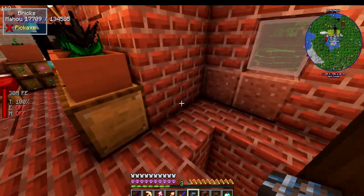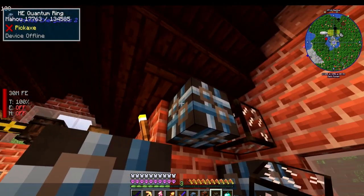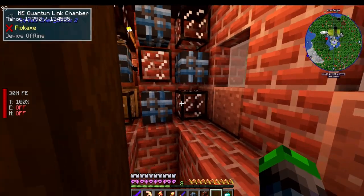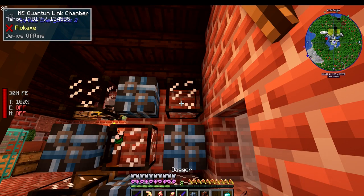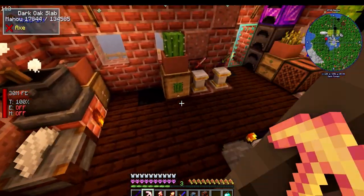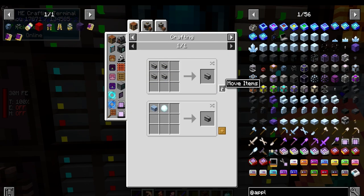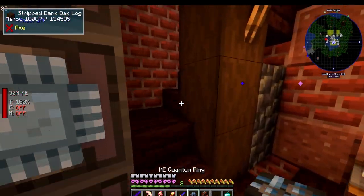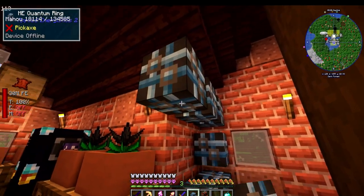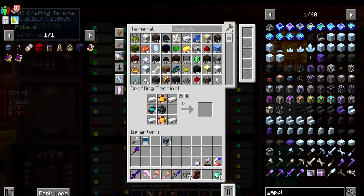Temporarily we can set it up over here - the quantum ring, I believe it's like this. What goes in the middle again? Oh wait - we didn't need eight of these, we need a bunch of these other guys. Okay, now I believe after that we surround this and then put this in the middle. Yes, that's it - so we need another one of those. I feel silly.